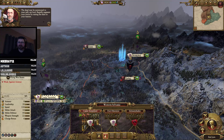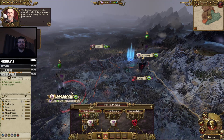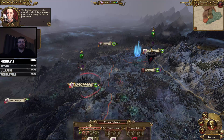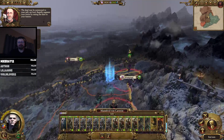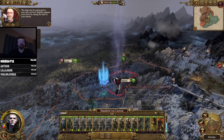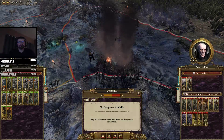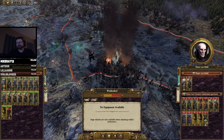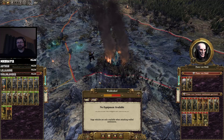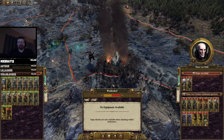The dead may be summoned to your will, my lord — rapidly augment your forces by raising the slain to your banner. They've got a huge garrison now though. Dang. We're going to have to take Walden off. That's actually a huge garrison, but there's zombies and ghouls and whatnot. And we're level five, so it should work out in our favor.